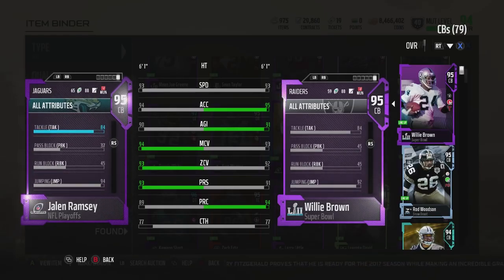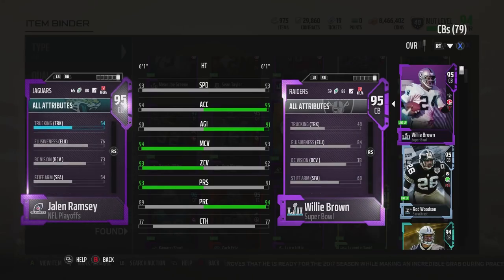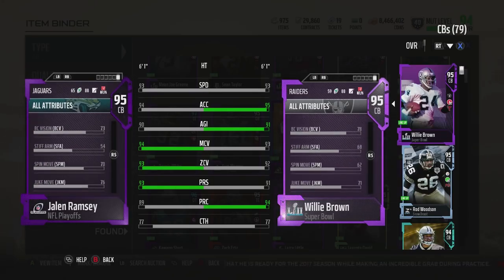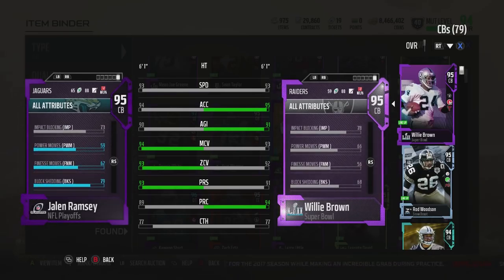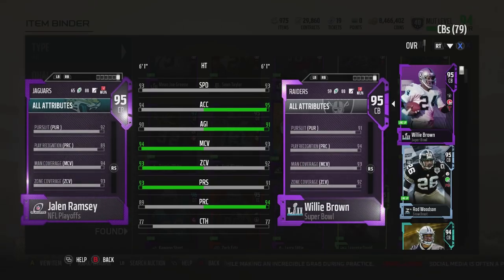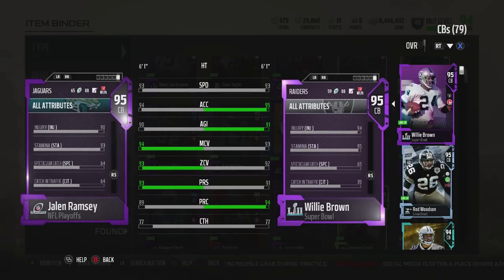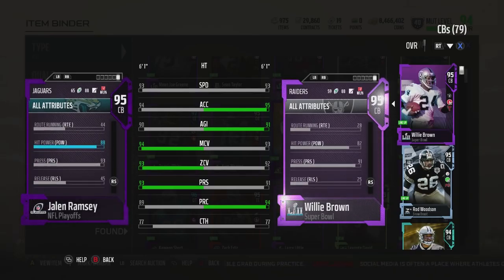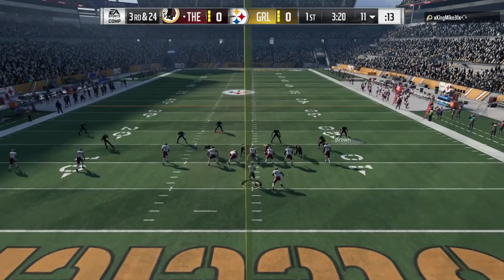He hits those thresholds for zone — at least the only one we know of that matters. The biggest downside to this card: 77 catching is okay, he'll catch the ball. 68 block shed I think is the biggest issue with this card because the run game is so frequently leaned on by online opponents. But 68 — it could be worse, it could be in the 50s. 68 is pretty average right now.